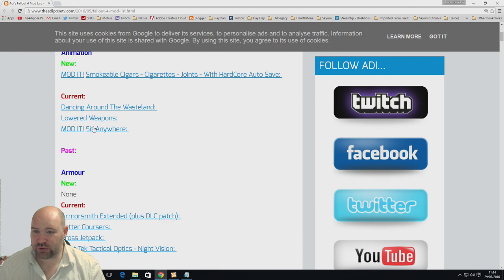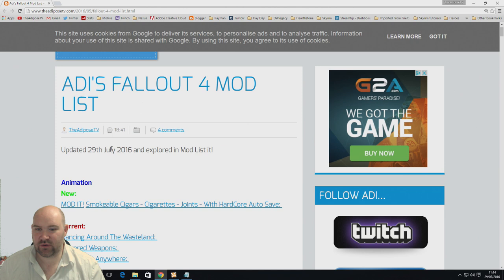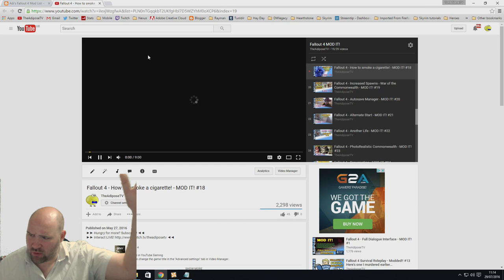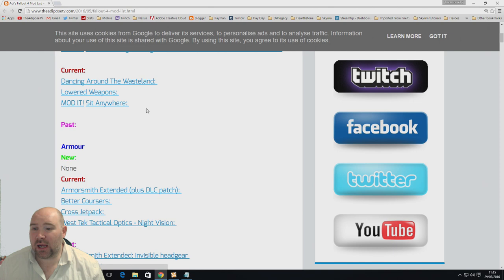The current mod list is linked in the description and has been fully updated as of July 29th with everything I'm currently using. I've also added mod-it video links next to each mod, so if you want to see the Smokable Cigars video, just click through. It'll give you a beautifully long and drawn-out introduction that will hopefully get you quite excited about it. Nothing new in the armor sections and nothing taken out — I haven't used all of them yet but will get to them in various role plays.